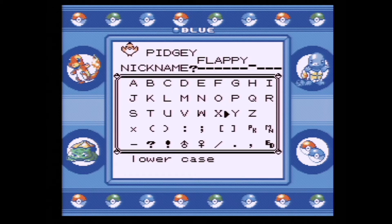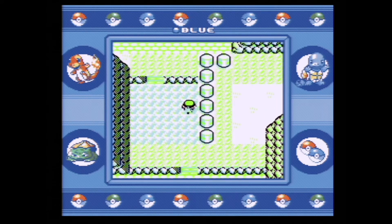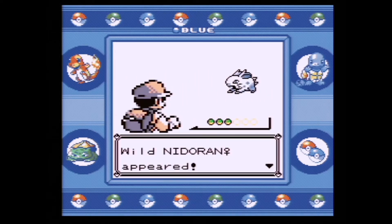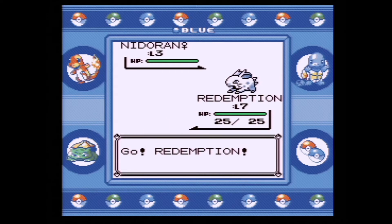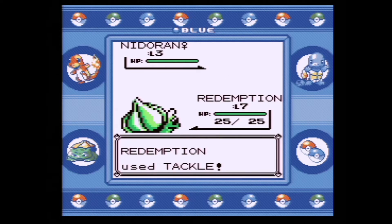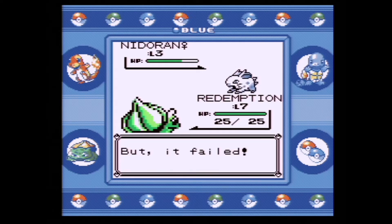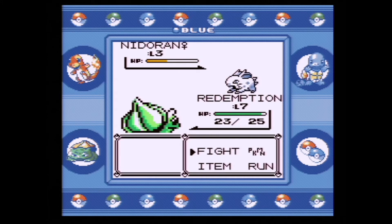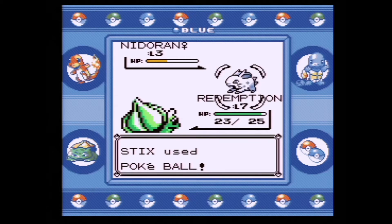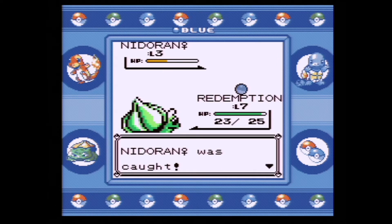We'll see later in our adventure how that goes. We're going back to Route 22 and we got a Nidoran female. That is definitely better than we did last time, because I think there we got a Rattata. That's why I was using the dupe clause a little bit better — this actually was our first encounter on Route 22. I believe you can run into a Pidgey or a Spearow here, though it's a pretty low chance. So we do get this Nidoran, and that is awesome for us.